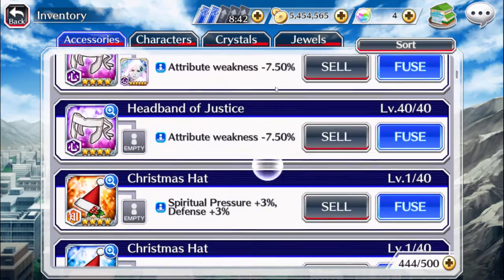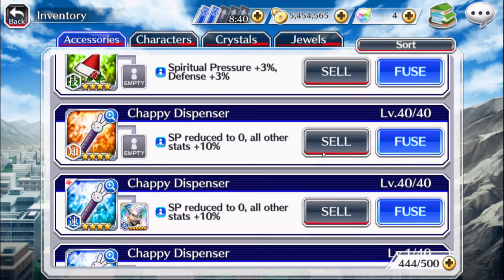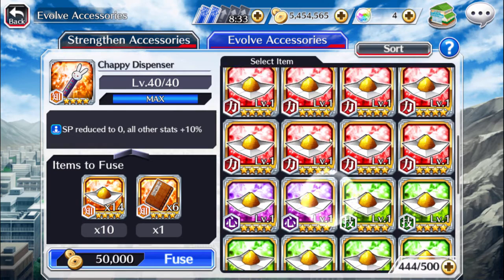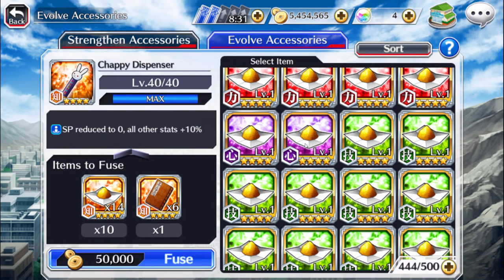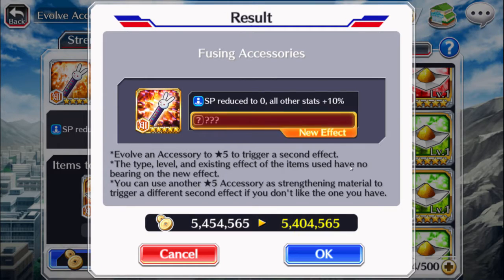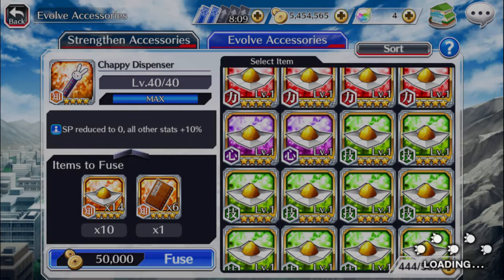But first we're going to be starting off with a few of the chappies. I believe I only have enough to do two of them. I really wish I had enough for the purple one but unfortunately I don't have the material — I only have two out of the ten that I need. So that kind of sucks, but we do have this one here. We have fourteen and then we have six of the books. So hopefully we actually get something good on this because I do want to use this on Ichigo.